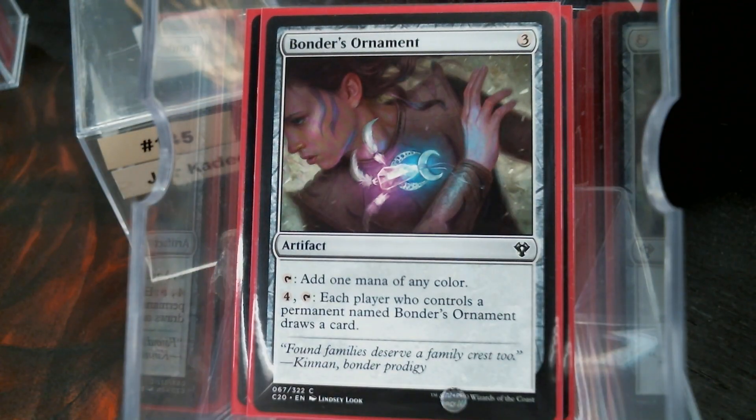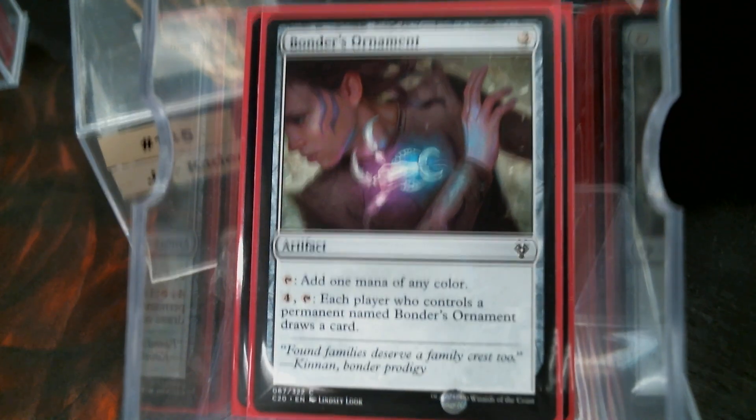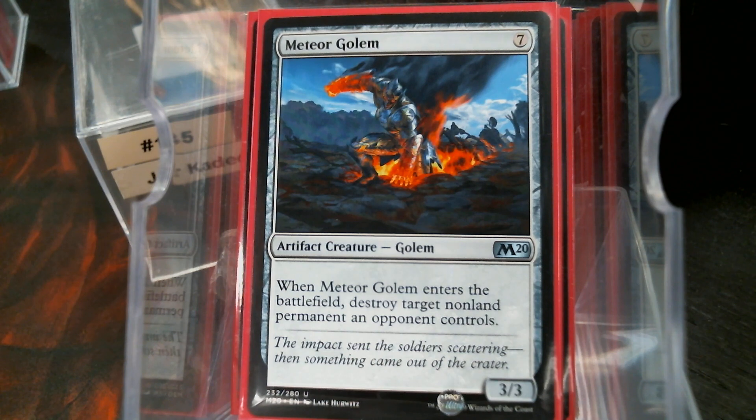Bonder's Ornament — because y'all know that's my new jam — and it's really good in red and white. Meteor Golem: yeah, it's seven mana, but I don't think we'll have a problem getting there. It's good removal, I'm telling you.